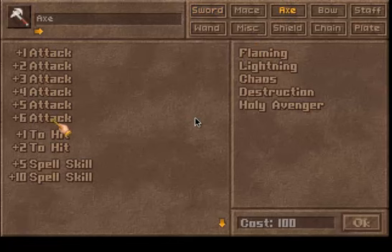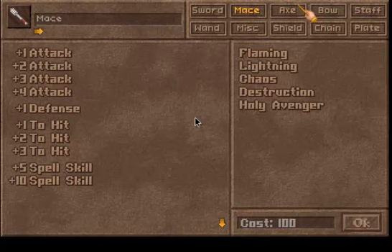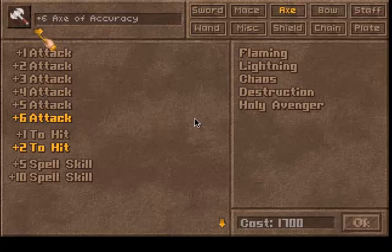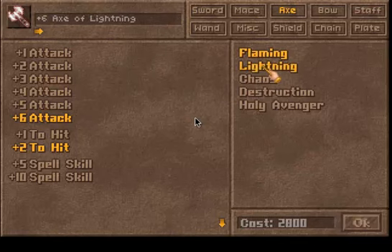An axe — plus 6 to attack, plus 2 to hit. That's great. And Flaming gives plus 3 to attack again, and maybe Lightning, which is halving armor class. So let's do it.